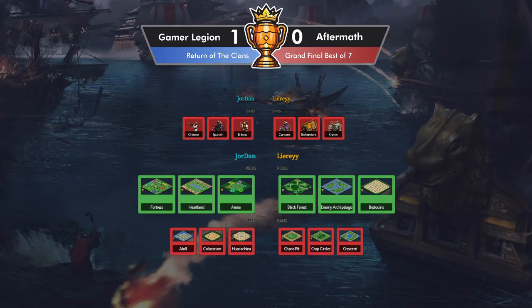Leary now has to decide between three very different maps: Black Forest, Enemy Archipelago, and Bedouins. I love Enemy Archipelago so much — I think it's one of the greatest maps. The dynamics on it are so weird. Think back to what we just saw with Jordan where one person's dead and the other team's fighting on. That can happen on Enemy Archipelago because it produces 1v1 scenarios in a team game on land, and then you've got water too.